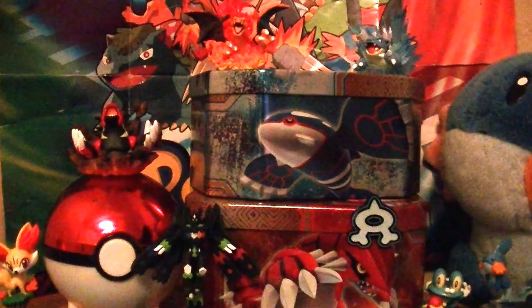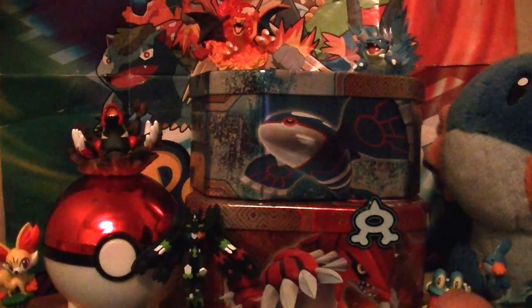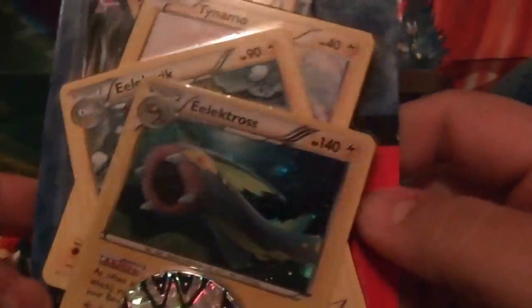Hello there everyone, this is the Crazy Card Collector and welcome back to another episode of Time-a-Pack. This time we're going to partake on the Phantom Forces Blister Pack with the 3 Evolution 9 of Time Nemo and the Sparkly Gungary X Mega.